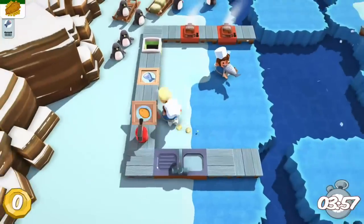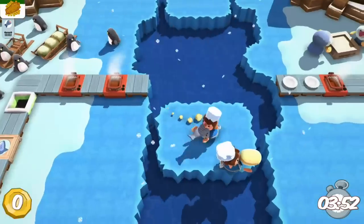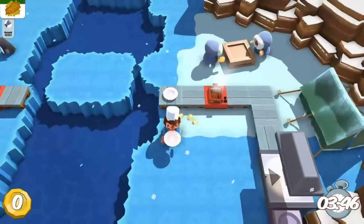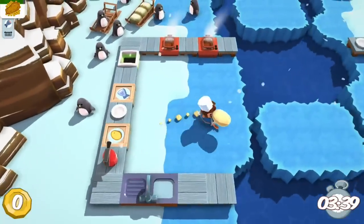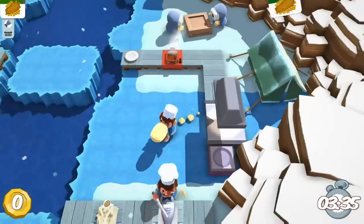For the missions where you end up going across a split map, I would have one chef just running back and forth while the other one's chopping. For this one in particular, I only used the one burner up top, which made sense because you can have everything on that side of the screen — you can just keep that burner going as long as somebody's chopping.